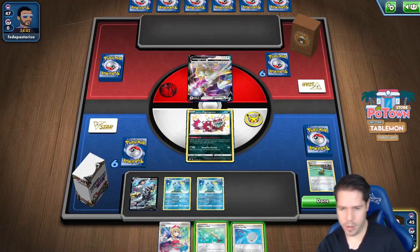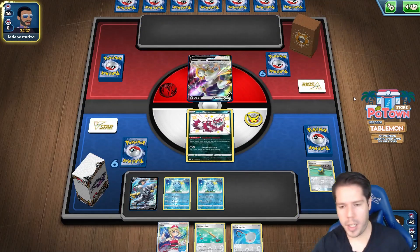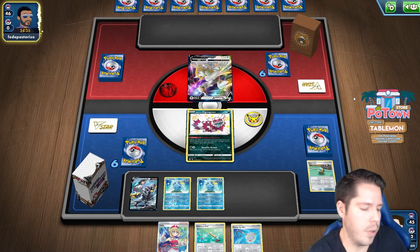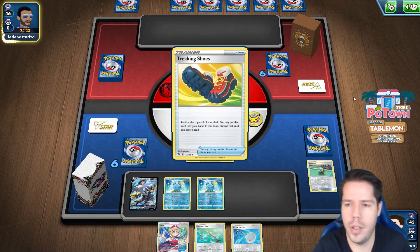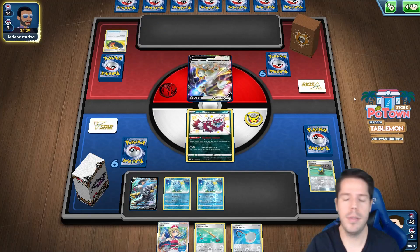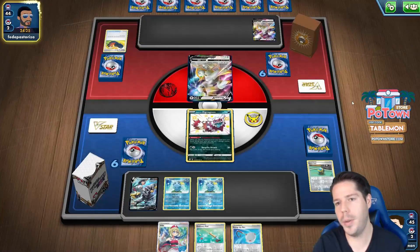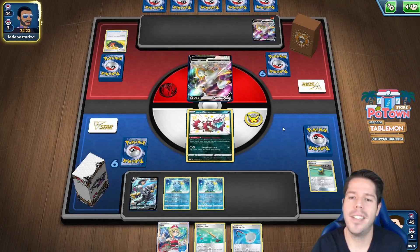I already know I have another Sobble prized, the Octillery prized, etc. I'm technically threatening Energy Surge plus a Fighting energy, so there's merit to that. But we're up against Drizzile VMAX, so that's really bad — and that is in fact really awful.